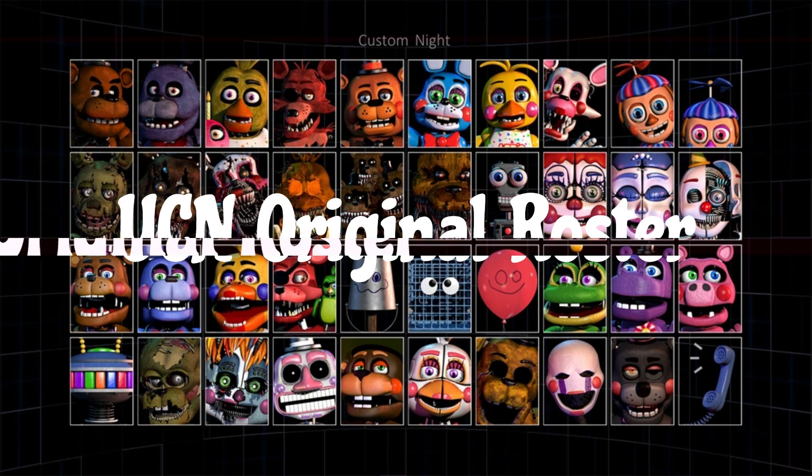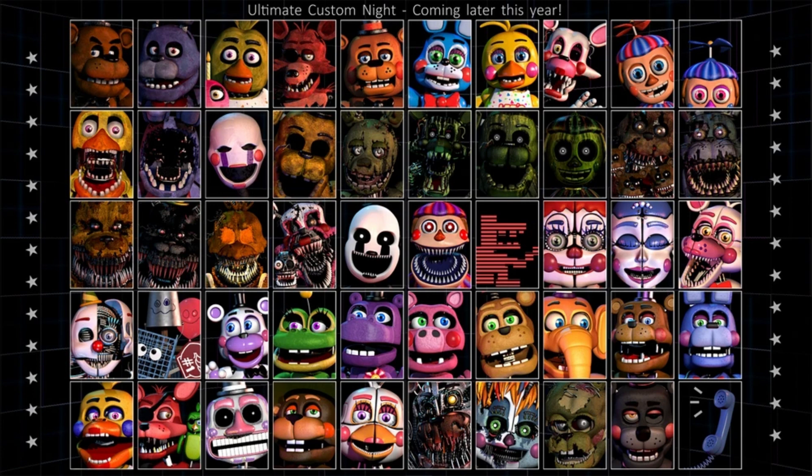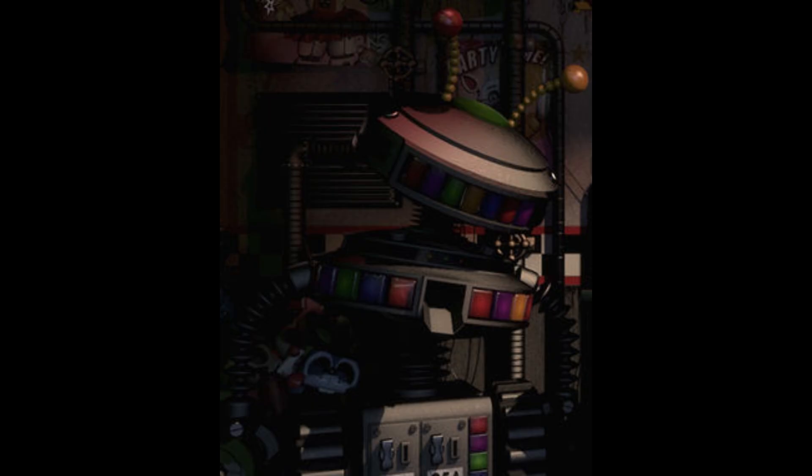UCN's Original Roster. In the original roster of characters in UCN, revealed in the teasers, Adventure Enduo 1 from FNAF World would be an enemy, and also Candy Cadet and the Freddles would be enemies. Trash and the Gang were also separated. After the release of UCN, the Freddles were merged with Nightmare Freddy, Trash and the Gang members were merged except for Panstan, Candy Cadet was reduced to a prop that would randomly activate, and Adventure Enduo 1 was just gone.